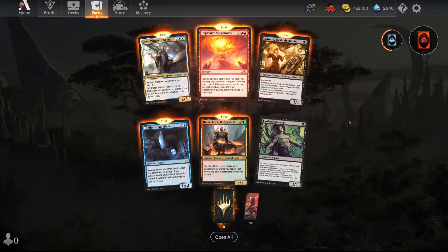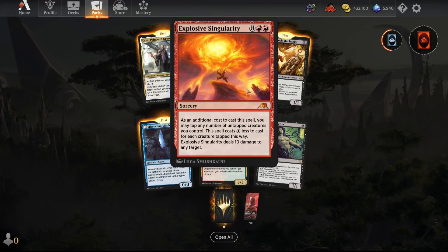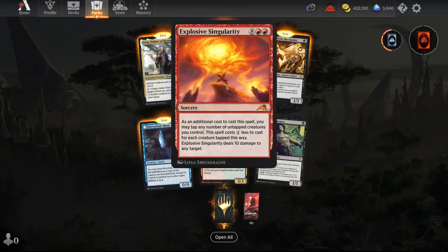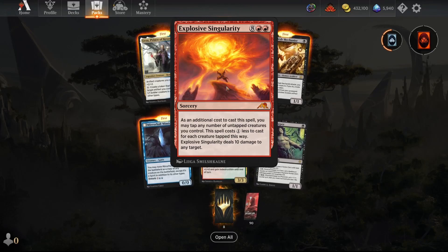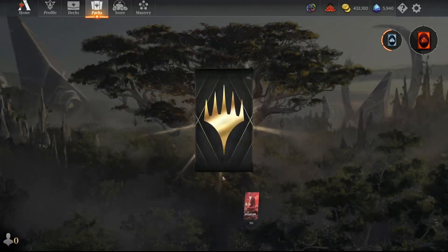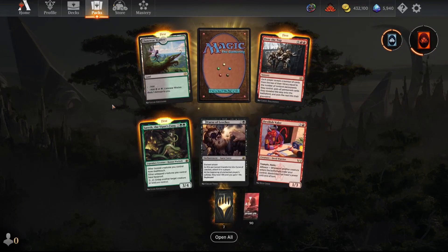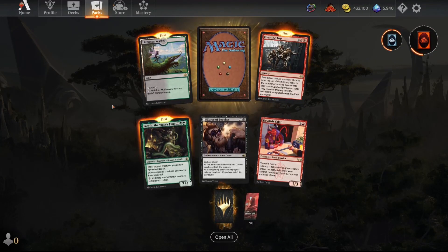You're guaranteed one mythic, and in this case it's from Kamigawa: Neon Dynasty. That's basically it — you get incredible value. I'm going to rapid-fire open all these golden packs here. If you have a bunch of gold and you're someone who likes to collect all the cards for standard, please do this.